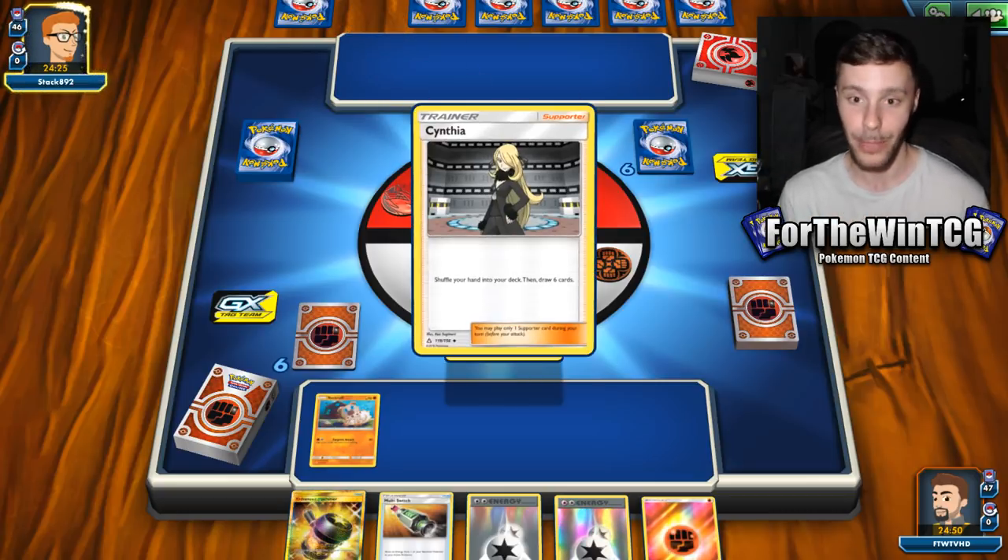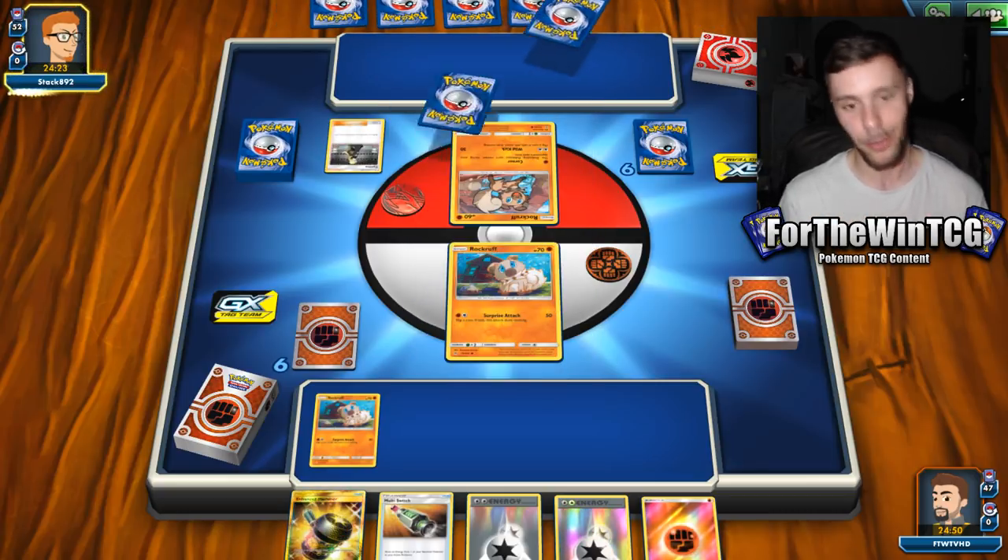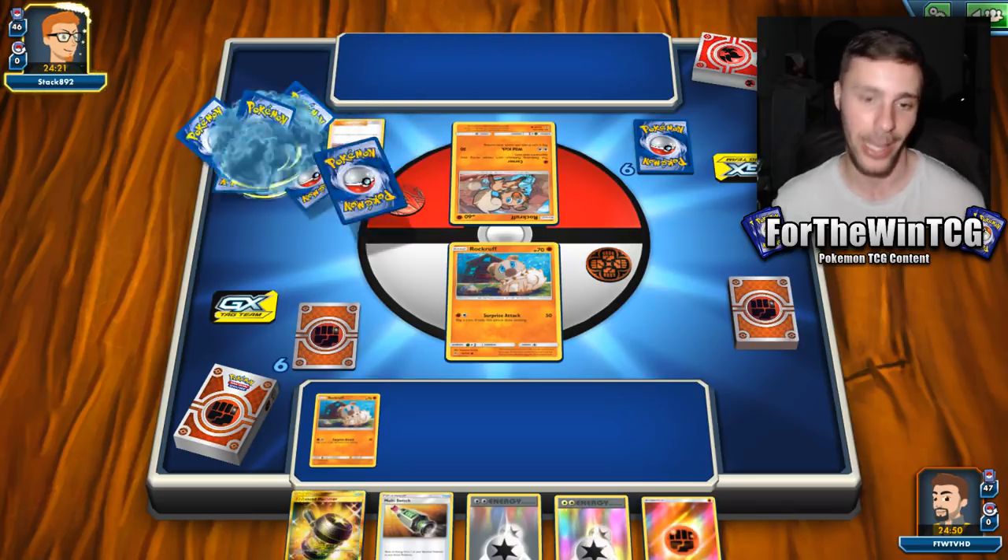To do our main attacks on both of the Lycanroc GXs, we need to attach a single energy plus a Double Colorless Energy, which is very slow in the current format. So if you can't speed up, what do you do? You slow them down. That's the kind of goal we have in this particular matchup. We're playing Lycanroc — maybe a Zoroark Lycanroc. That would be interesting. Hopefully it is because I'd love to play Zoroark Lycanroc right now — it would be a really good test of the deck.